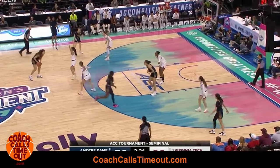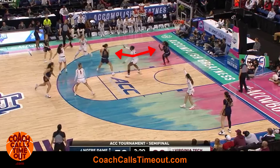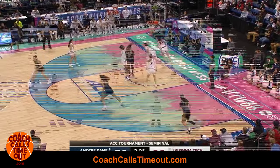When the inside player cuts across the key, we have a mini 2-on-1 advantage here. If the weak side defender rotates down, that makes it a 3-on-2 mini advantage. Quick ball movement results in a wide open layup.